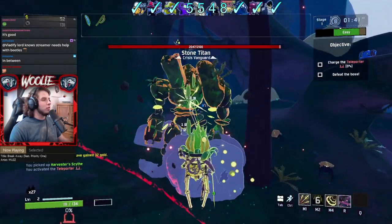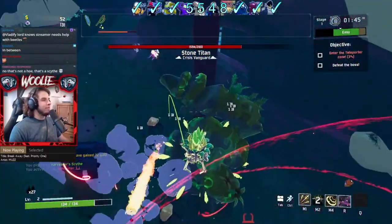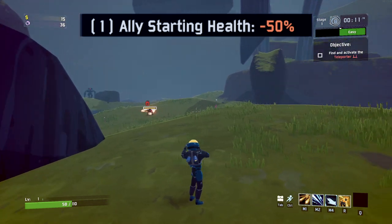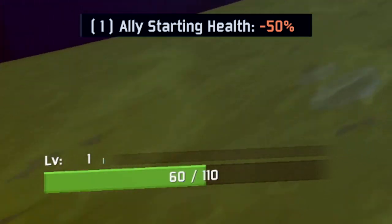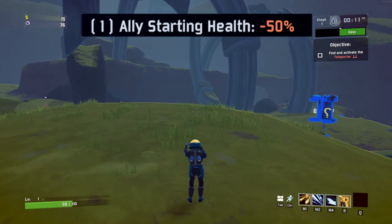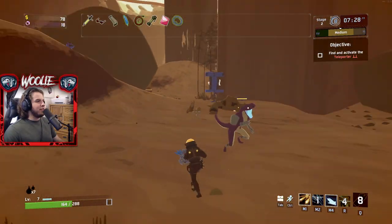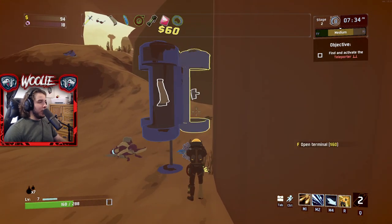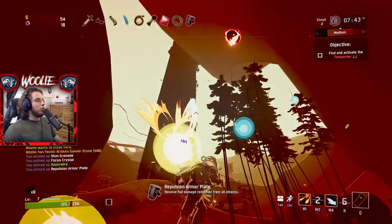I'll start by explaining exactly what each Eclipse modifier does individually, so that I can then go over general strategy as a whole. Eclipse 1, while potentially scary at first glance, simply causes you and any allies — so drones, beetle guards, and such — to begin each stage with half of your health missing. It is not a permanent reduction and you're able to leech, heal, or regenerate your health back to its full amount. Once you realize that a single healing item completely nullifies it, E1 becomes nothing more than a blood shrine that scammed you.